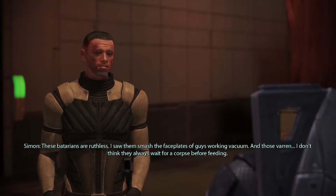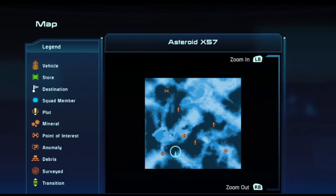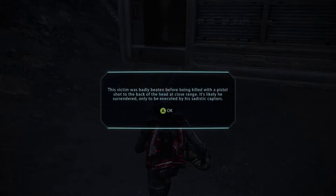Simon will also ask you to look for his missing engineers. If you haven't fixed it before entering the first building, there's a communications tower on the mountain across the way. Fix that and your map will be updated to show their locations. This is completely optional, but it's a good way to find some good equipment. When you do find them, you'll find that they've all been killed by the Baterians — a way to show just how brutal they are.